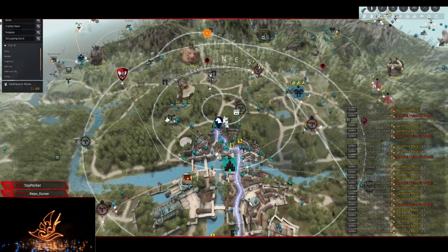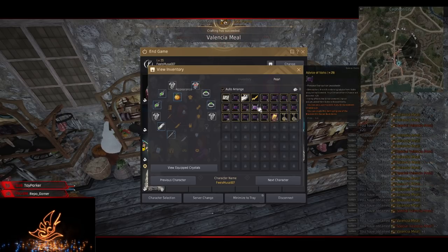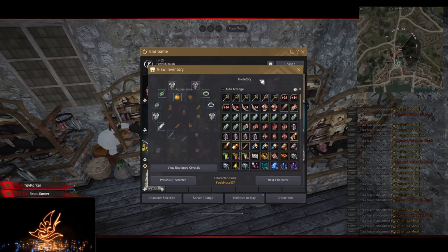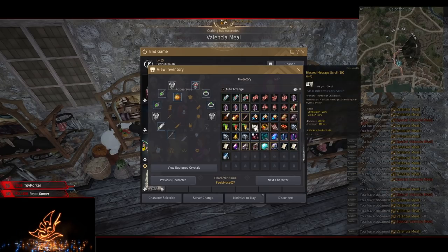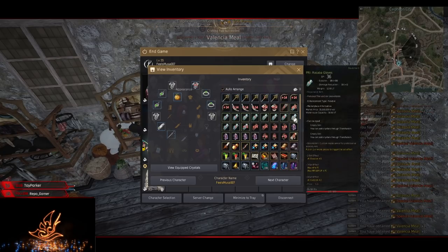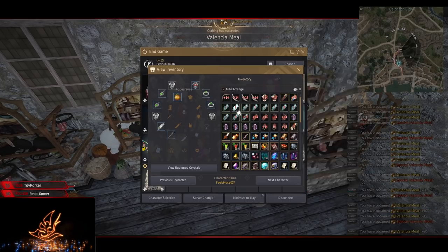After that is enchanting. For enchanting, my main enchanting alt is my Musa. I had a lot more fail stacks before — like a lot of 40 and 20 stacks. What I do in enhancing for profit is I use the 40 stacks and 20 stacks to make duo or tri accessories — like Basilisk Belts, Tungrade Red Rings, or Crescent Rings. Also, when green armors or blue weapons hit TET, I usually sell these on the Marketplace because people buy them for fail stacking as well.